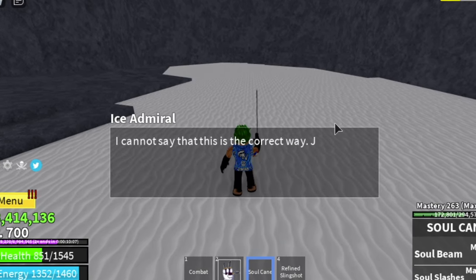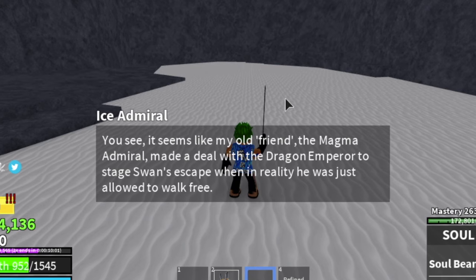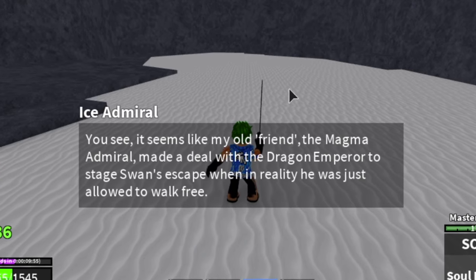We want to read this — let's read this. I cannot say that this is the correct way. Justice, blah blah blah. Dragon Empire to stage Swan's Escape. Swan's Escape, Dragon Empire — I think this is the Revolutionary Army. Swan is the Flamingo in One Piece, right? In charge of the operation.